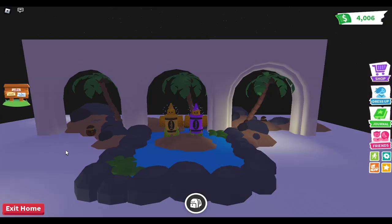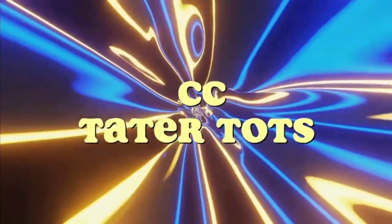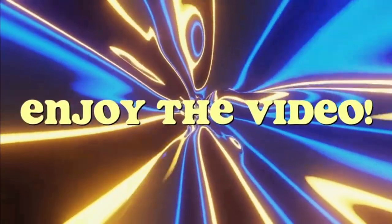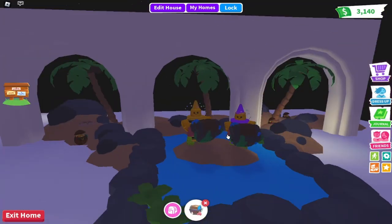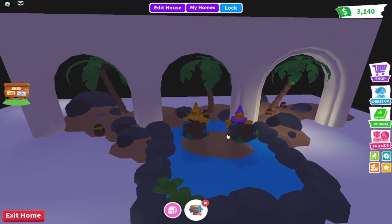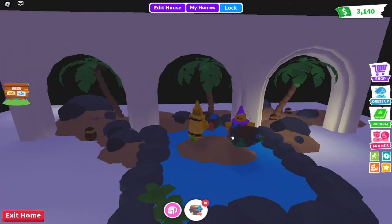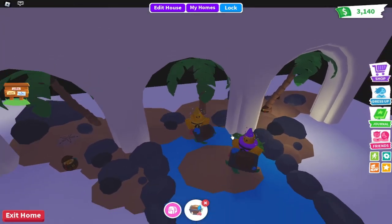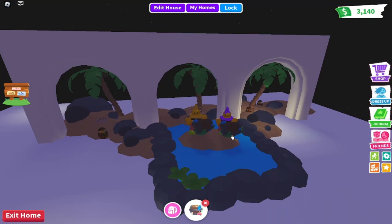Hey guys, today we're going to be playing Adopt Me opening 50 hermit crab boxes each. You guys like the map we made? Not really a map, but like a back screen. They should conjoin it and then you just purchase it and that pops up. That would actually be pretty cool. It'd be cool if you could group things together and add four walls. If we were able to do that, we could have made it around the whole thing. Oh, that would be good.